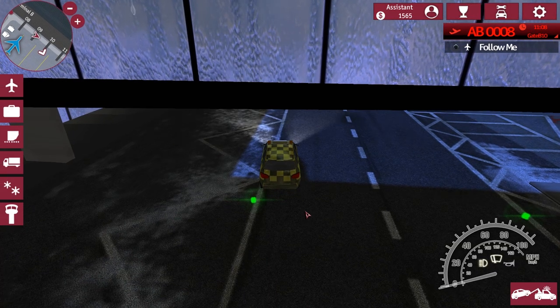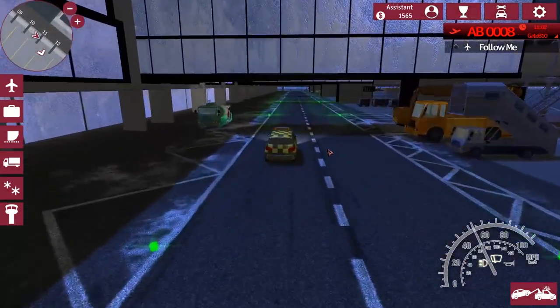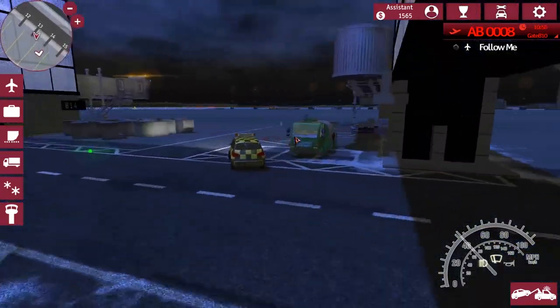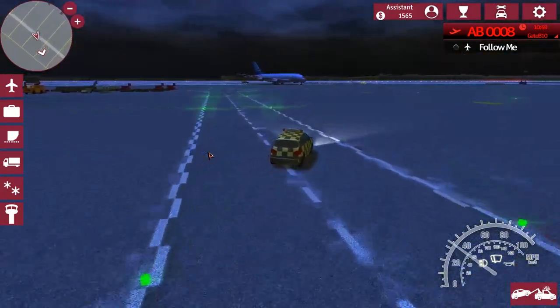Mission map takes us back to the game, thankfully. Where are we going? We need to go to the right-hand side — I can see that yellow glowing thing, so let's take this sharp corner. Thankfully we can pretty much drift around like crazed madmen around here.